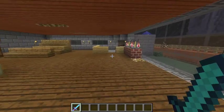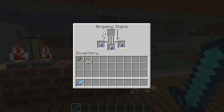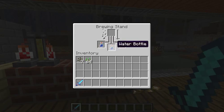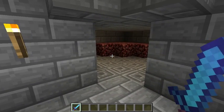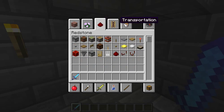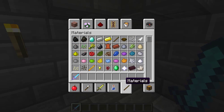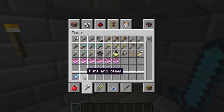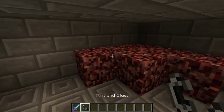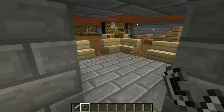And of course over here we have the bar - we've got to have the bar area. Of course it's at the minute an alcohol-free bar. We have the little fireplace. Now, the reason why the netherrack is so far away from all this wood - I originally had the netherrack placed around about here, and that just caught fire. Luckily I managed to stop it.